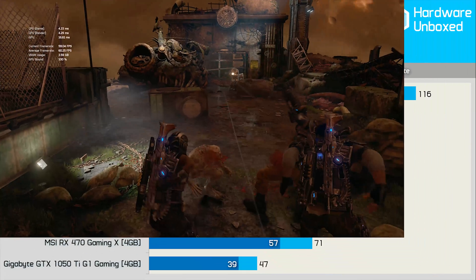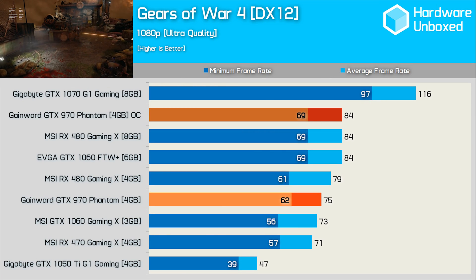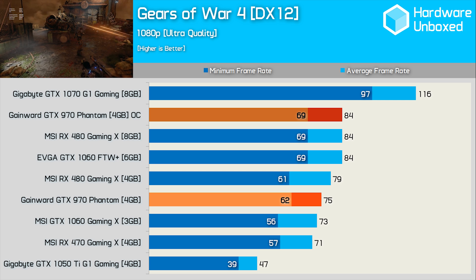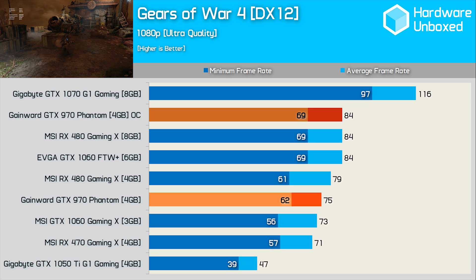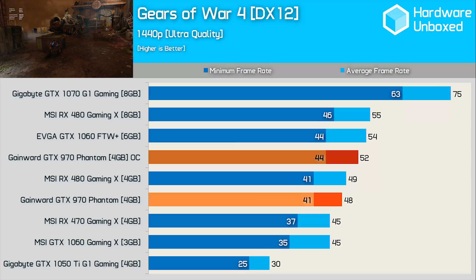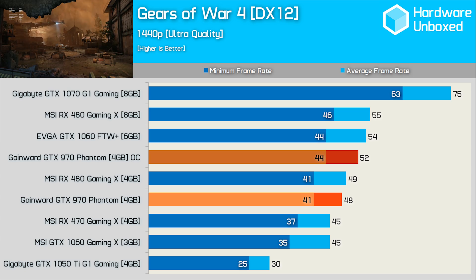Having seen weaker than expected performance in The Division and Deus Ex: Mankind Divided using DirectX 12, the Gears of War performance is surprisingly strong. Out of the box the GTX 970 delivered a strong minimum frame rate, and once overclocked it matched the GTX 1060 6GB and RX 480 8GB. The GTX 970 did fall away slightly at 1440p — nothing extreme, but it was certainly more impressive at 1080p.